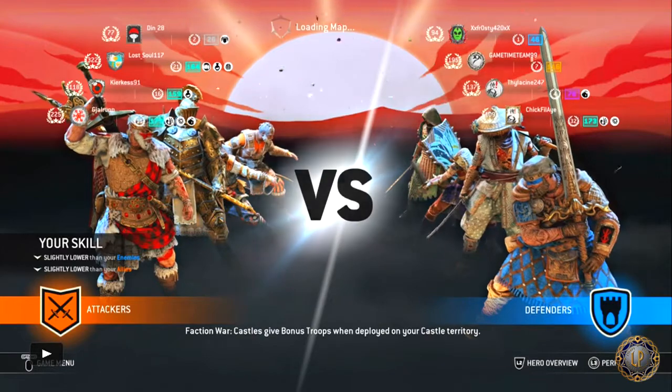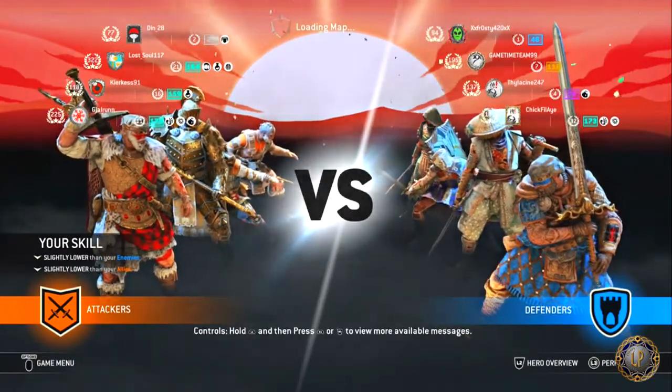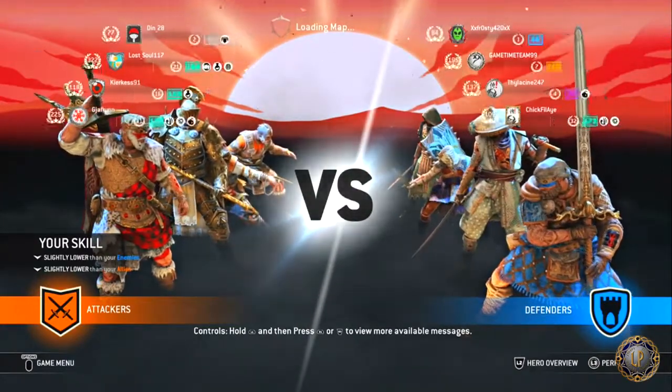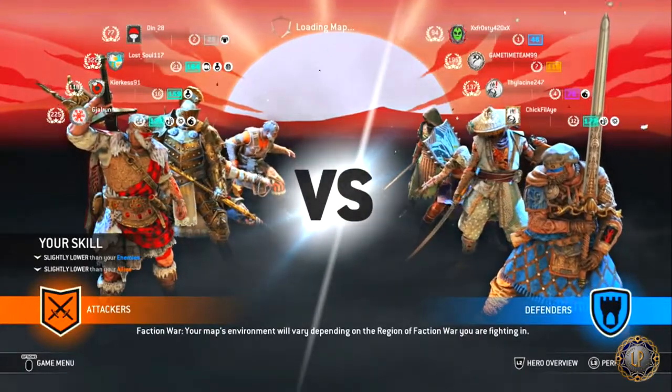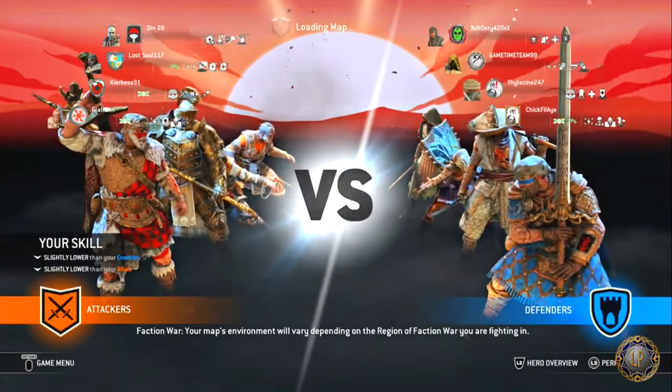Shields up Paladins and welcome to a For Honor Hero guide. As you can tell by the title of this video, I'll be talking to you all about the Highlander and how I like to use this particular character. The Highlander is one of the hybrid characters within the Viking faction. He has a hard difficulty rating, he is a technical fighter, and has two combat forms.